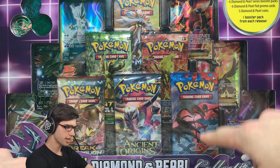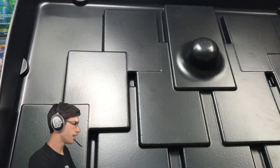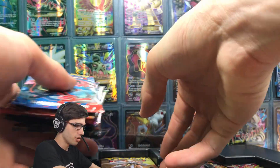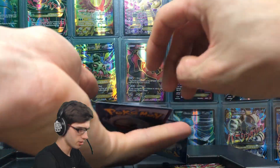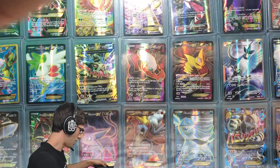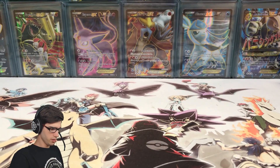We've got Breakthrough, Ancient Origins, XY base, Steam Siege, Fates Collide, and Sun and Moon — and then we've got our featured full arts. Let's get cracking into this thing. Hopefully the finest of pulls as per usual, that is always the goal. There's plenty of potential for the craziest of pulls out of these packs today. I just got the XY base on hand today, which is kind of wild. Let's get all of these awesome full arts out nice and gentle — you don't want to damage them.